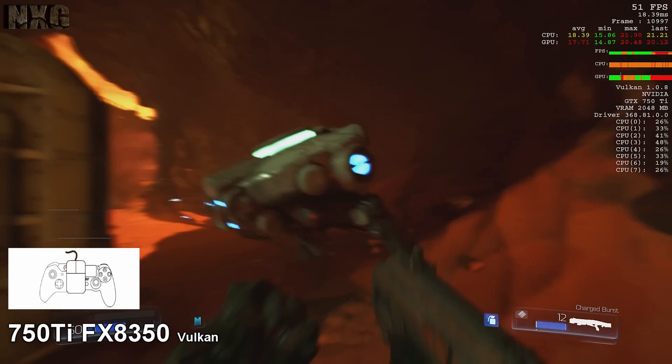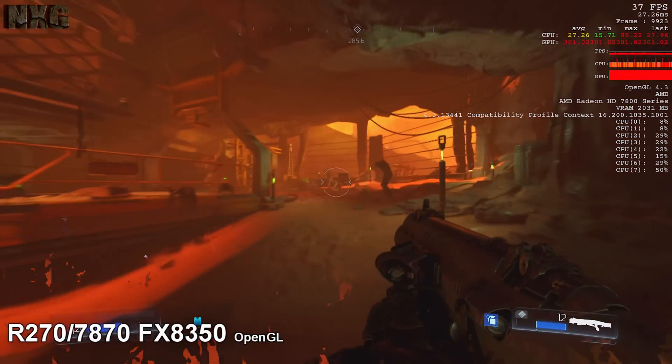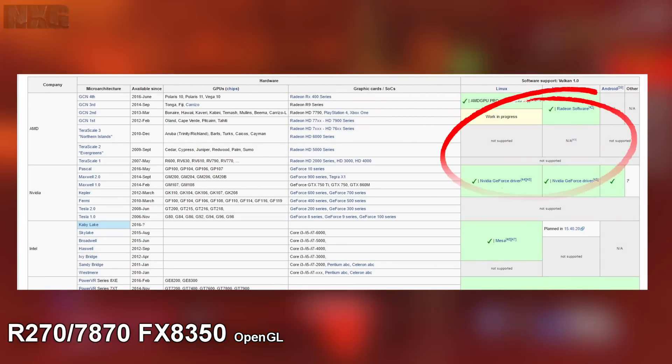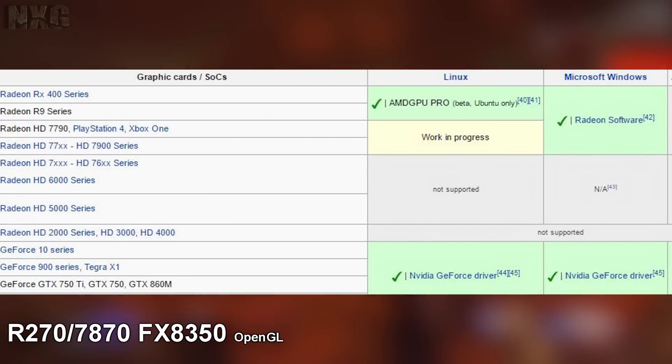But does it do the same thing on lower cards? The first thing to cover here is both these cards — the NVIDIA 750Ti and the AMD R270 or 7870 — are supported based on the Vulkan GPU compatibility list. This means that, updated with the latest Radeon or NVIDIA driver, they should both perform.